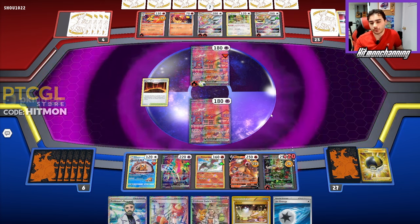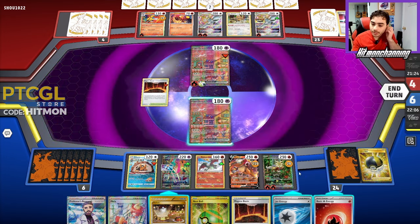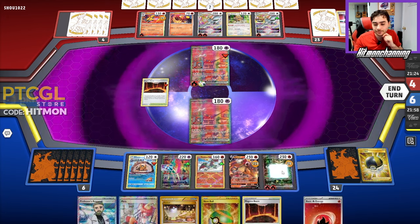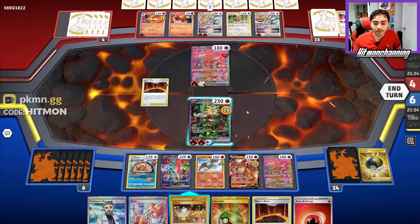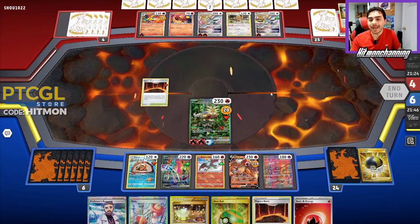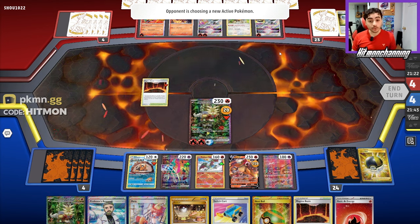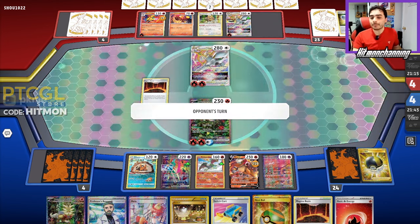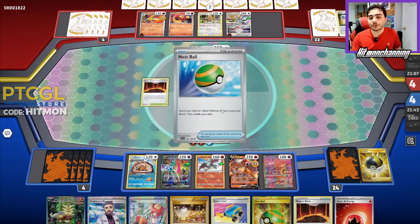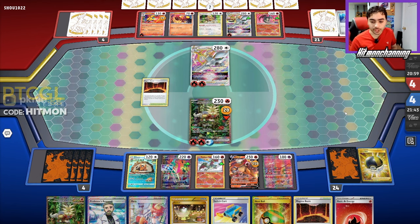We'll lead with our Mew, see what we can get going. We get Ultra Ball, which is really solid. I'll drop the Gouging Fire, get rid of Magma Basin and Research, and get our Bibarel online. We want to return KO with this Gouging Fire. We'll start with Industrious Incisors to get more cards — we get Jet Energy, which is good. Magma Basin first, bringing us to 210. We return KO the Mew, probably trading two for two for a while. We save Mew EX to use Delphox later. Jet Energy brings Gouging Fire up, Blaze Blitz — return KO, nothing too crazy.